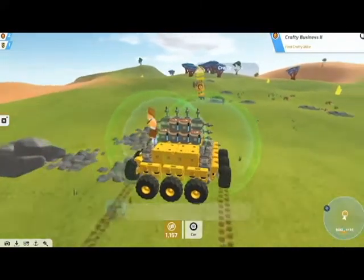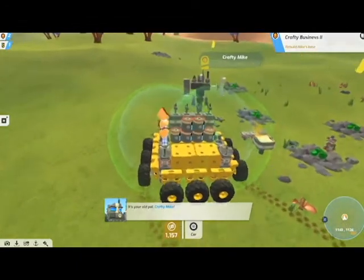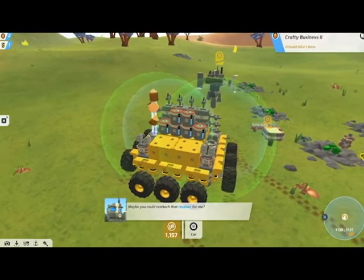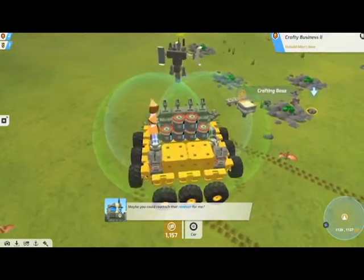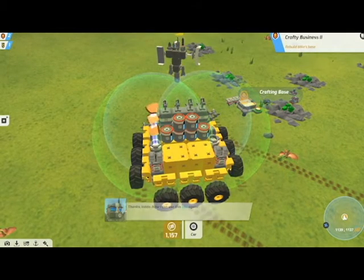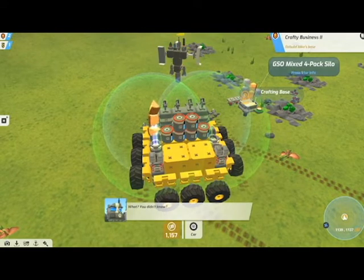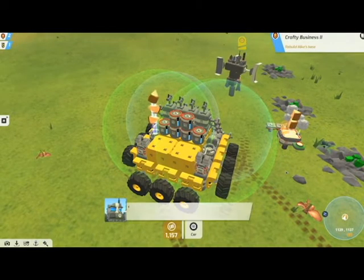Here's Crafty Mike again. He's going to show us the resource silo — he had another little accident. He seems to always have lots of base accidents. He asks us to reattach the receiver. Now I can use the silo again, which is this part here. This stacks up quite a lot of resources, so it's in the name — it's a silo. As I said, they can hold a ton of resources.